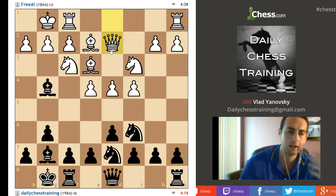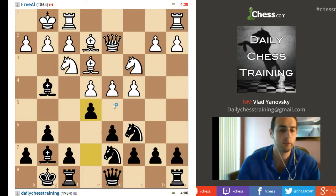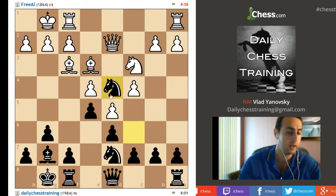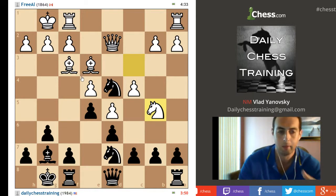He goes queen d2 — I don't think that's one of the main moves here, because now that gives me a chance to play e5. The point is if he plays d5, which is the normal response, I take on f3 to the side, because his knight was controlling the d4 square, and now I jump into d4. That's the key. Knight b5 is a very good move in many positions.